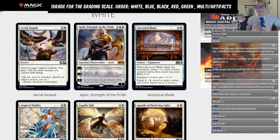Down below in the description you can find the spreadsheet with all the grades and the grading scale. We're going the U.S. school system way: A, B, C, D, or F, or Limited. An A is a format staple among multiple decks — cards you expect to play against when building new decks. Examples from last set would be Teferi, Time Raveler, Nissa, Who Shakes the World, and Narset, Parter of Veils.